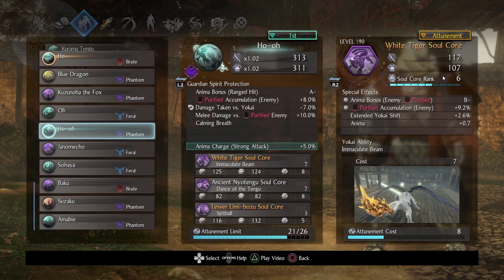As for the soul core stats, I would advise getting this up to rank 30. The locked stats are really good — not the best, but pretty good. Purity accumulation is nice, so if you're running a purity-based build you definitely want this up. Especially if you're using Ho'o, you have more purity accumulation. Also, the first time you inflict purity on an enemy you'll get a good chunk of anima back, so it can be really valuable if this is ranked high. Boost this up as much as you can.